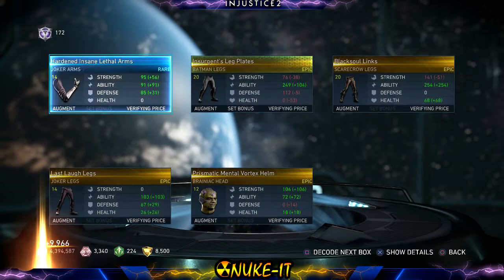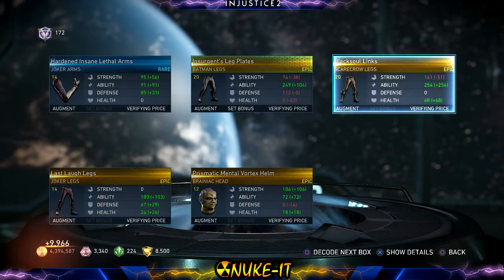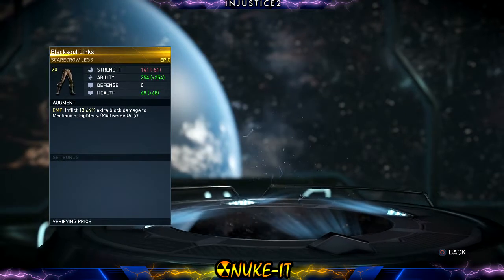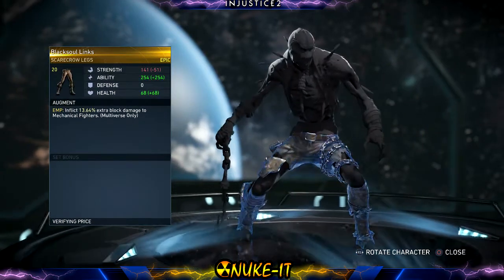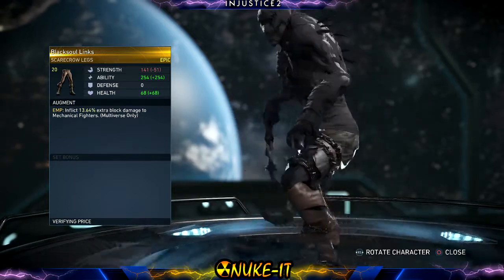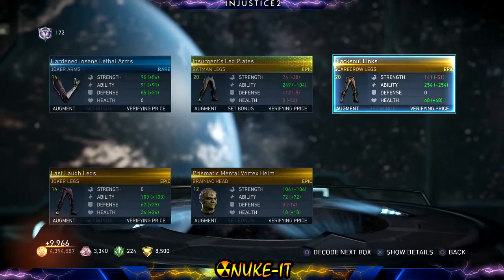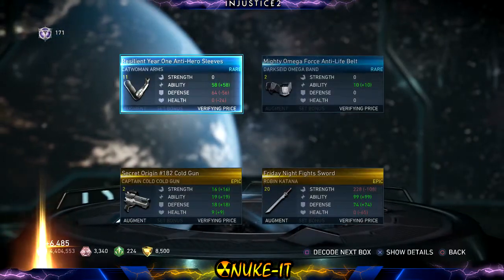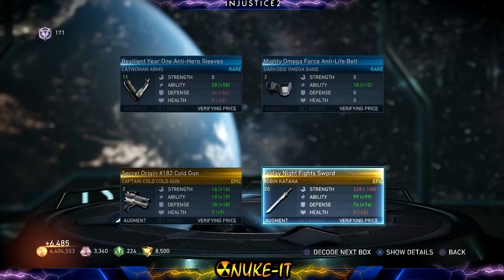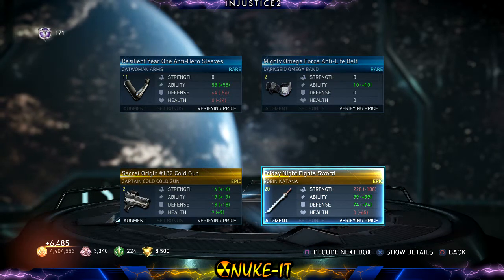Next box — come on, where's the Robin gear, where are the abilities? Oh, Scarecrow! Black Soul Lynx — oh I really like that, that's pretty damn cool. Thanks Nether Realm. Next — Robin, Katana. I've got so many of these Friday Night Fights swords, it's ridiculous. I'm not even going to bother looking at it.